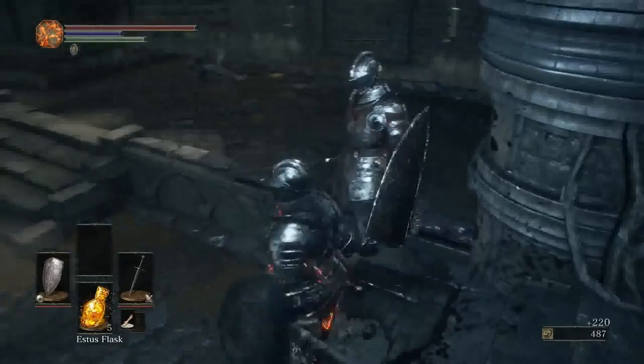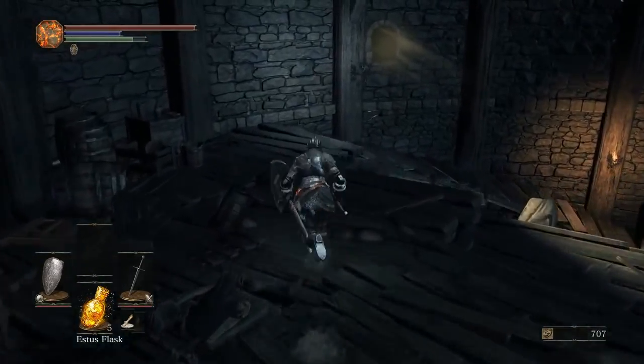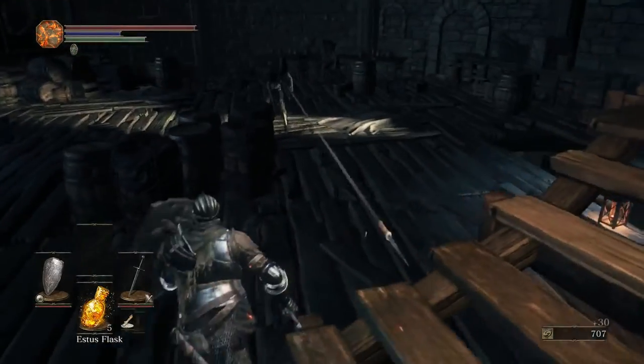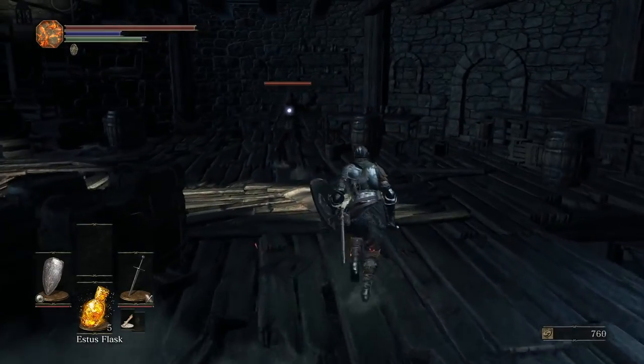That might have been a mistake, but again we still did more upfront damage. No drops. So we're going to go let that guy out of his cell — we want to do that early. I actually should have done that before I went back to Firelink, because we want to go and talk to him early.